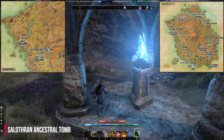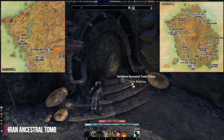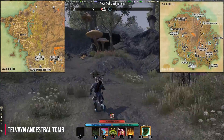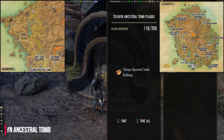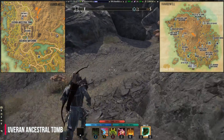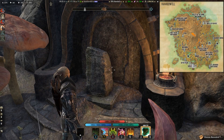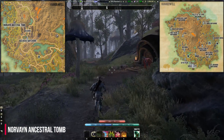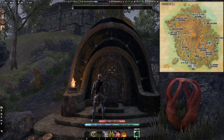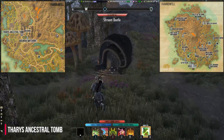Directly at the West Gash Wayshrine you can find the Salothran Ancestral Tomb. North of the West Gash Wayshrine is the Tilvari Ancestral Tomb. Next to Nchuleft Hollow you can find the Uveran Ancestral Tomb. West of Balmora is the Novayn Ancestral Tomb. Directly in the city of Balmora, next to the Silt Strider and Stable, you can find the Tharsis Ancestral Tomb.